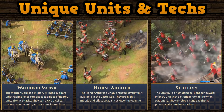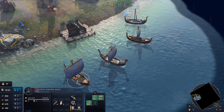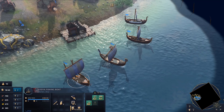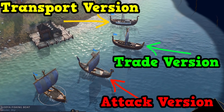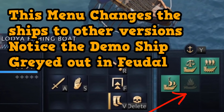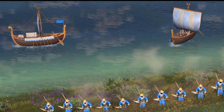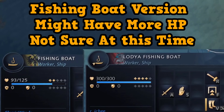Now it's time to look at the unique units and technologies available to the Rus. The first available unit is the Lodia Fishing Boat in Dark Age. We don't have a lot of info yet, other than it's somehow able to turn into other types of ships. It looks like you'll be able to turn it into an attack ship, a trade ship, or a transport ship starting in feudal age, and then a demo ship starting in Castle Age. You'll likely have to pay some resources to change it, and from what I can tell it doesn't seem to have any unique stat advantages over other civs' ships.